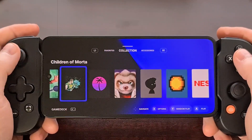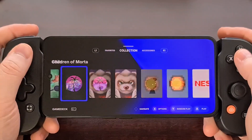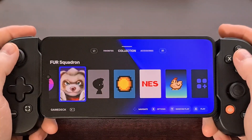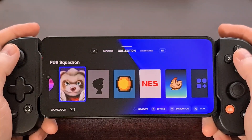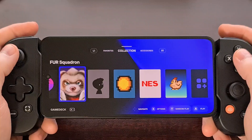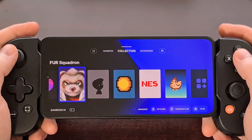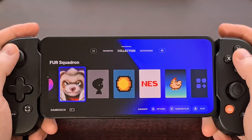Once you open up the app for the first time, it should do a good job of scanning all the mobile games that you currently have installed. With that said, this gaming launcher for Android is only going to list titles by default that you have installed from the Play Store.